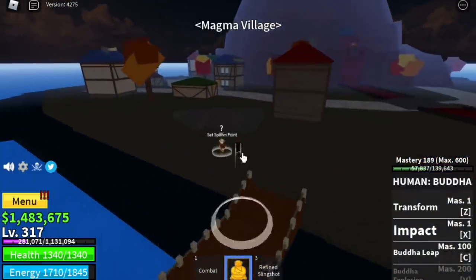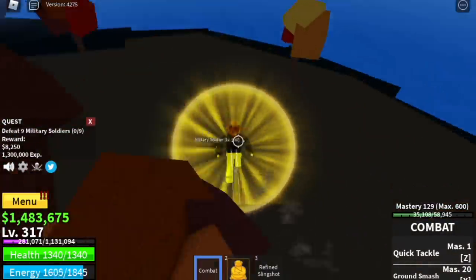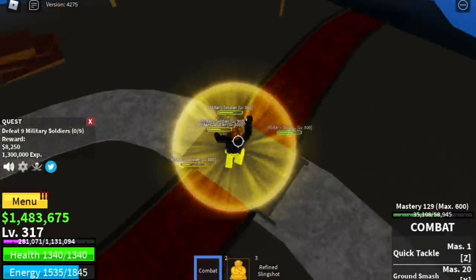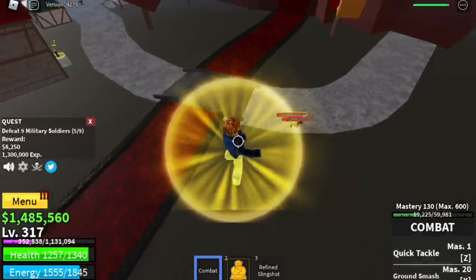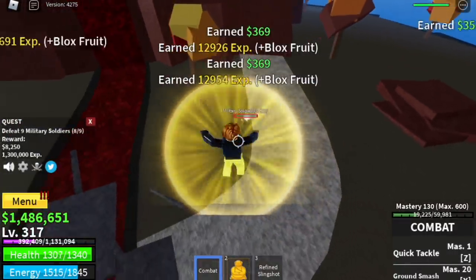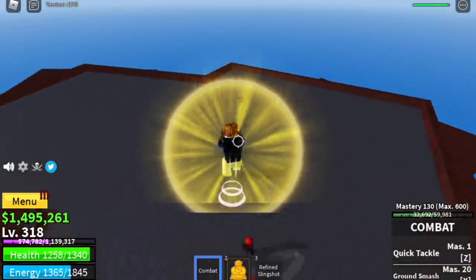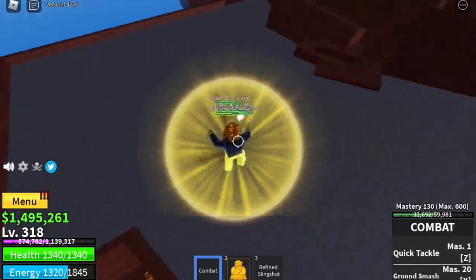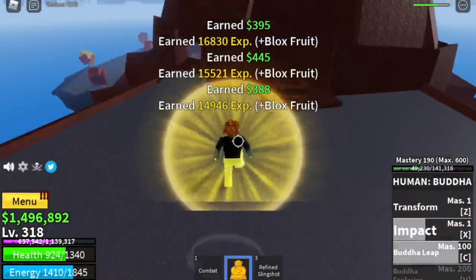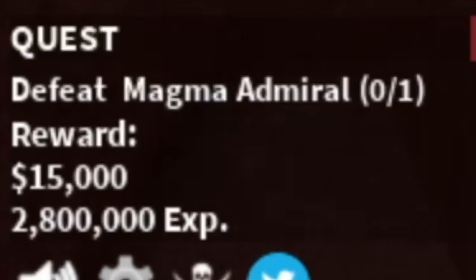Next up: Magma Village. Same as with the Toga Warriors and Gladiators, we're gonna start with the military soldiers. First 2 on one side, 3 on the other side — lure 5 at a time. You need to defeat 9 to finish one quest, so defeat 5, wait for them to spawn, and defeat 5 again. Then I'll show you the military spies: lure 4 because there are only 4 here, defeat them, wait for them to spawn, lure 4 for one quest. The goal on this island is to reach level 375.